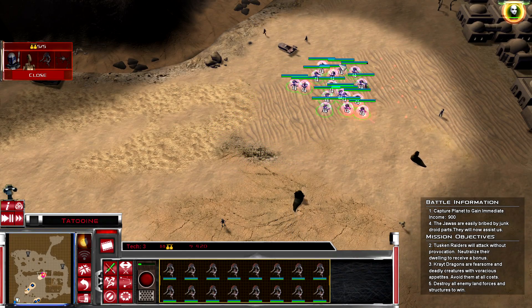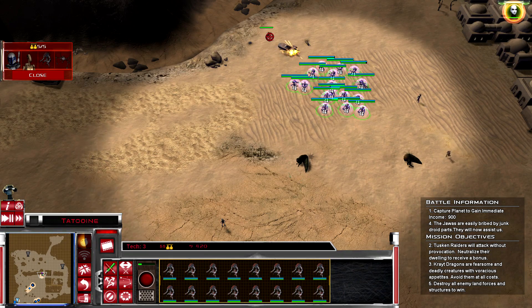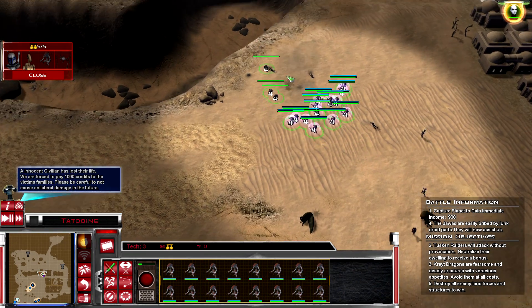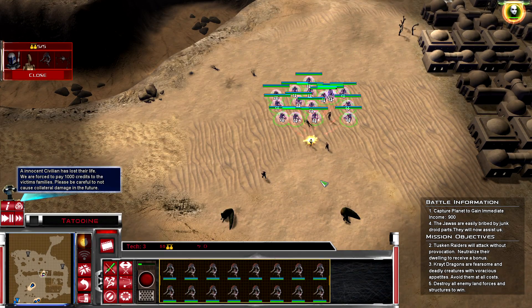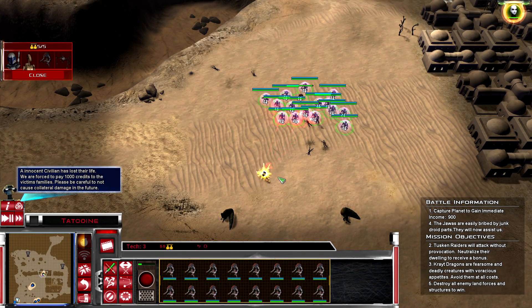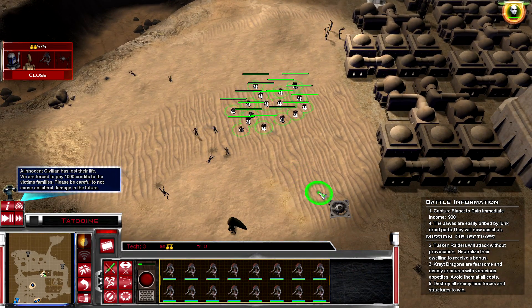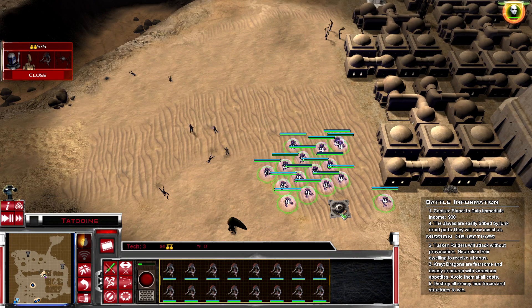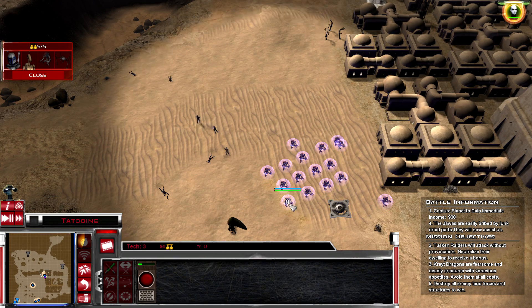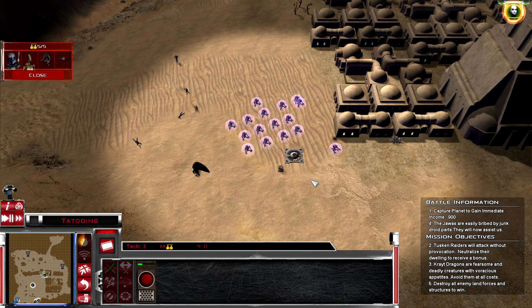The Droidekos are vulnerable on the move, so we just have to make sure they're not moving when engaging. I'm going to capture this and build some more anti-infantry turrets if I can. I don't think I can cap that though - I need infantry.